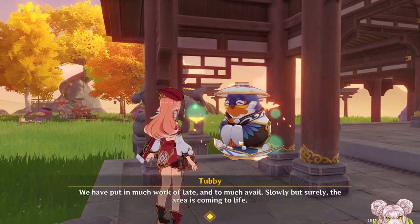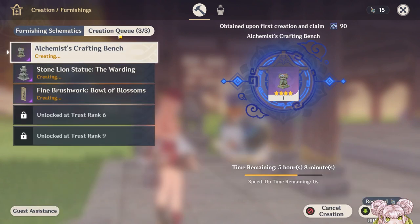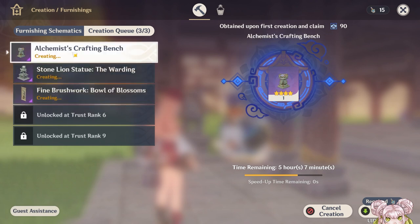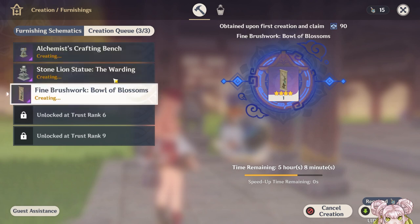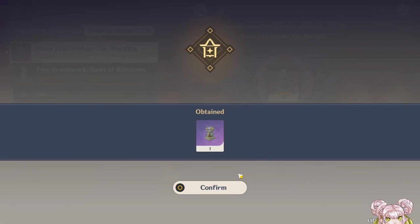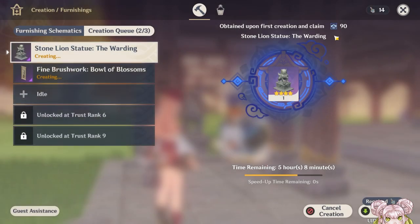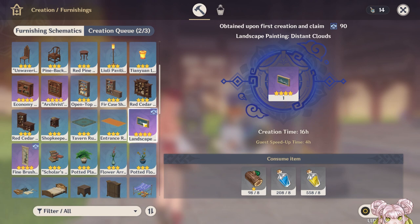We're going to start by using up my speed vials. I accidentally hoarded them — I have so many. I think I'm going to speed up one of them and let the other two spots keep going. I really want the Alchemist Crafting Bench. Speed up the one — perfect. And we're going to get some trust rank XP. So the first time you craft something, you get trust rank XP and the amount is proportional to the stars.